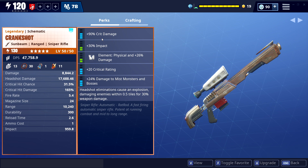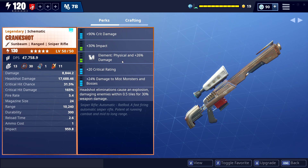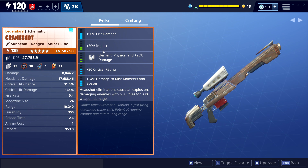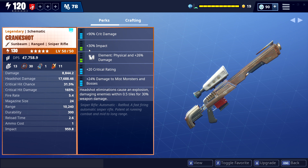The perks I got on it are surprisingly good: crit damage, impact, physical. I've been getting so many physical weapons from this event. I got critical rate, damage to mist monsters, and headshot elimination — with this weapon, headshot eliminations will cause an explosion. Sadly, you cannot have two crit damage perks on it. You can only change the last perk to reload speed or magazine size.